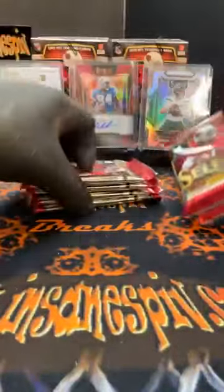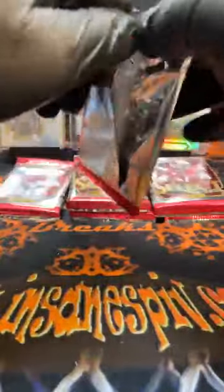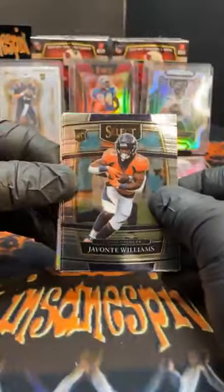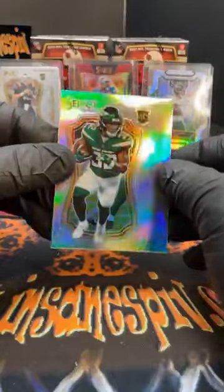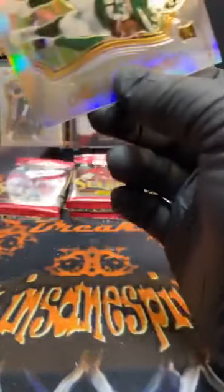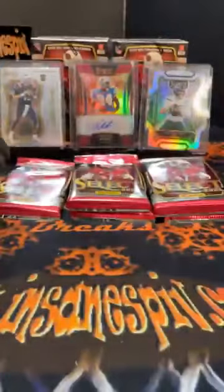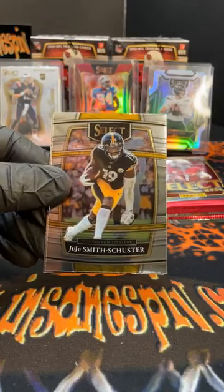We've got three blasters left. We're going to switch up the stacks — we'll go two, two, two. Did not like our last one with three and threes. We'll switch them up — they're all there. Started off with Javante Williams — a Bronco we haven't seen yet — followed by David Johnson for the Texans. There is a silver certified Michael Carter. And premier level Elijah Mitchell for the Niners. Des Fitzpatrick for the Titans in the rookie form. There's a JuJu — he is on the Steelers. Red-blue Terrace Marshall Jr. for the Panthers.